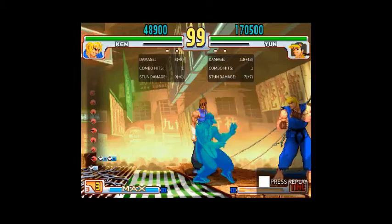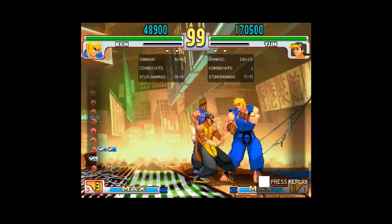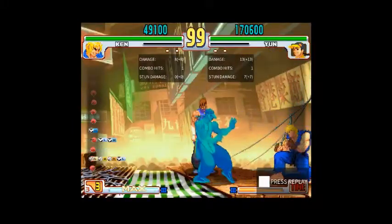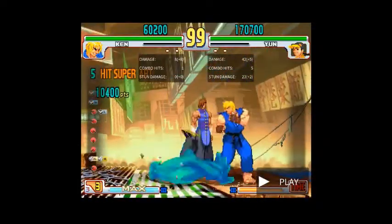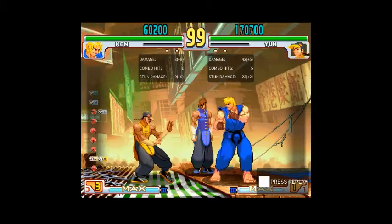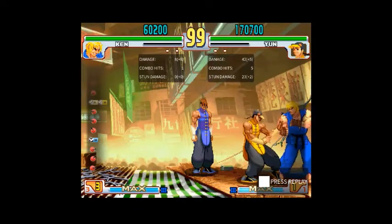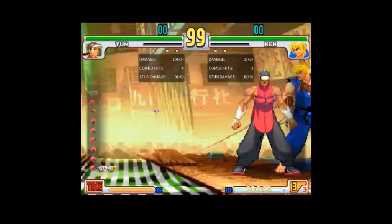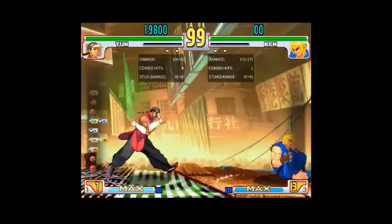If you try to super the Yun after the fact, it's going to trade and Yun will be at advantage. The only way to deal with this as Ken — and it's the only character that can deal with anything after the fact — is to commit to EX DP after the fact, because it will beat the next decision that Yun does and will technically combo. It's rather risky to do anything else, but it is a choice. As Yun, the best way to deal with this stuff is simply to make sure your pressure is extremely tight — otherwise you're going to put yourself in a situation where you can get DP'd or supered.